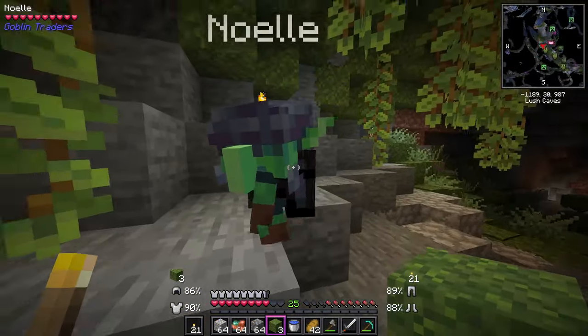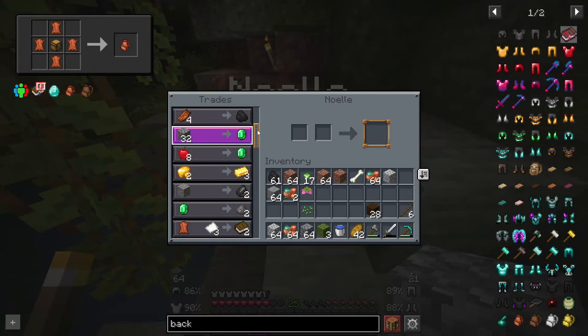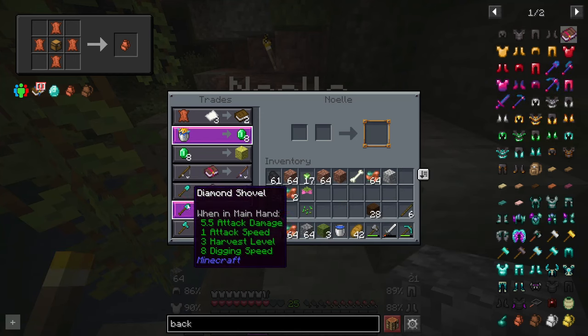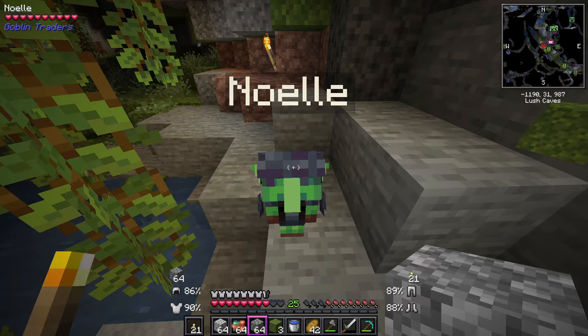It's the goblin friend! Hello friend - what do you have to trade here? This guy is a pretty cool lad. He has Unbreaking - oh wait, he puts it on there. You're an interesting fellow, I like you.